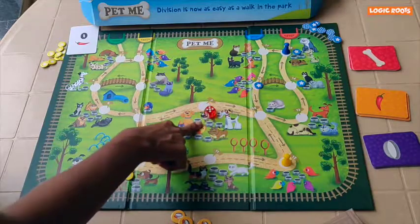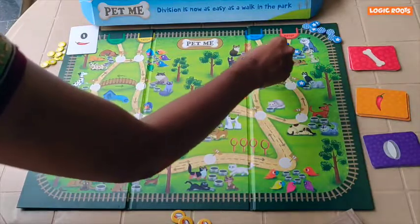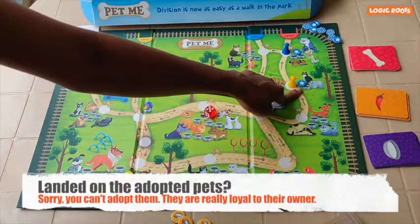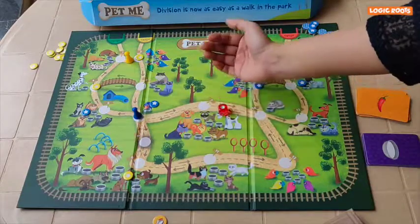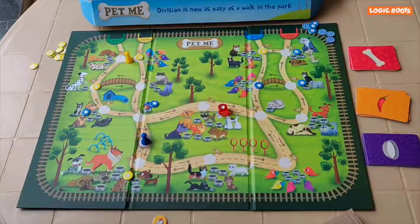I roll a 5, so I will move 5 steps. Since I landed on the adopted pets, these pets are loyal to their owner, so I can't adopt them. I landed on an empty spot — there are no pets for me to adopt here.